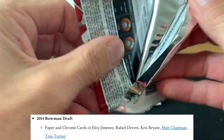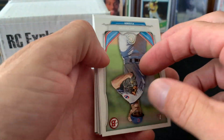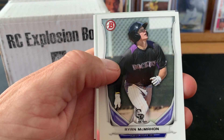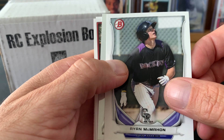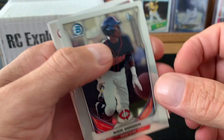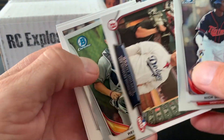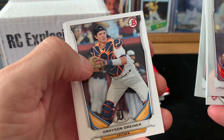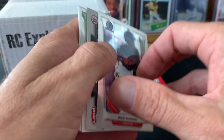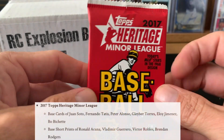2014 Bowman Draft — lots of stuff in here. Rafael Devers is on the list of what he's got us chasing. Right off the bat is a Dylan Cease first Bowman — that is a pretty cool card. Ryan McMahon, Nick Gordon first Bowman — that's my Chrome card, I think you only get one, wait I get two. Grant Holmes, Reese McGuire, Grayson Grenier. I never heard of some of those guys, but Dylan Cease — I believe he may have made his Major League debut this year.